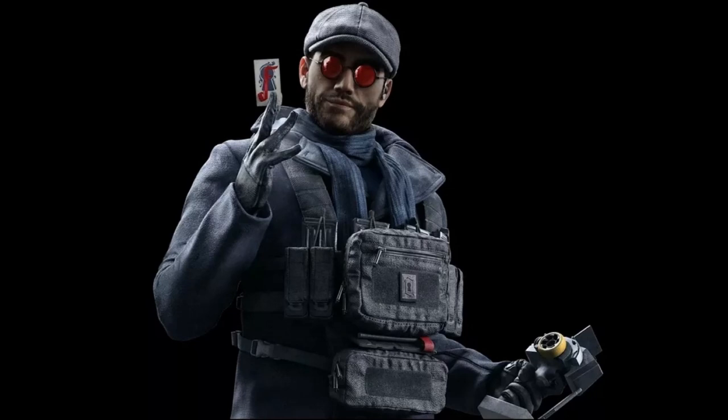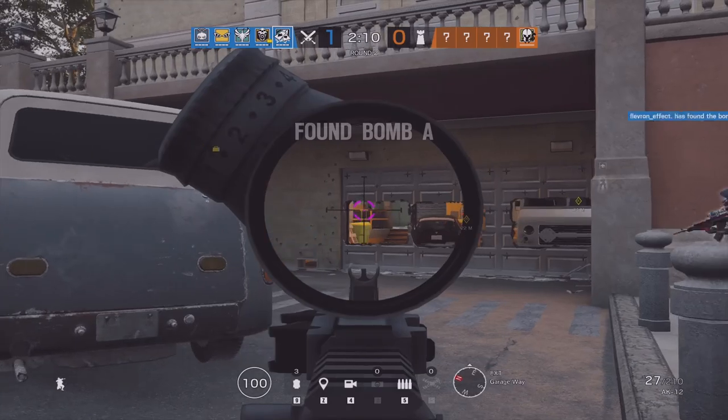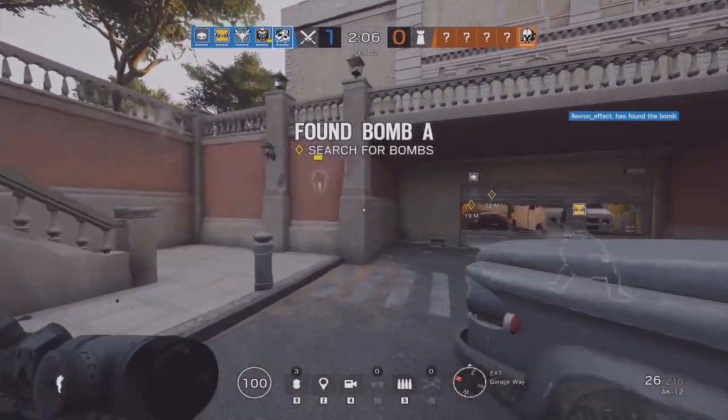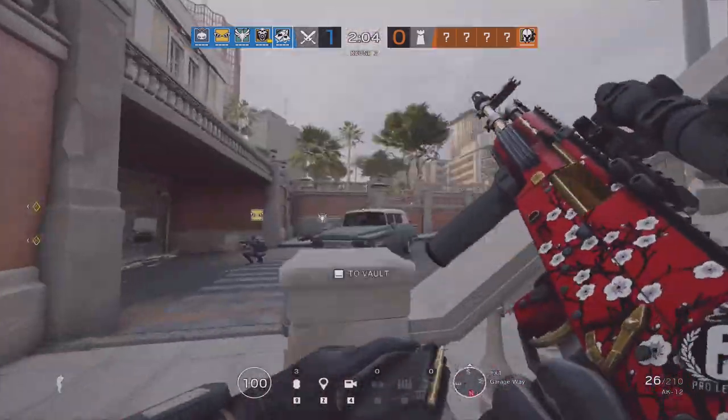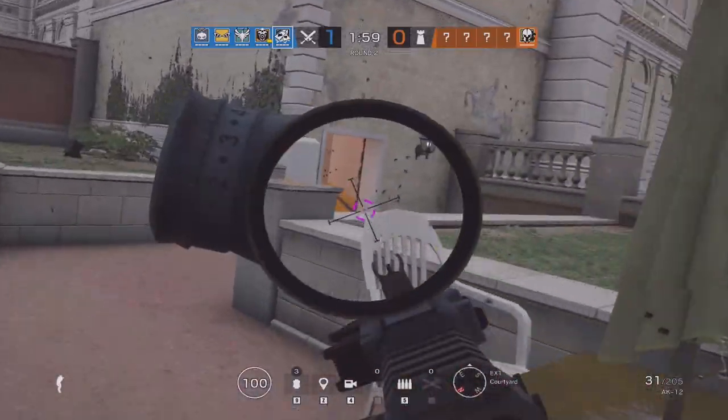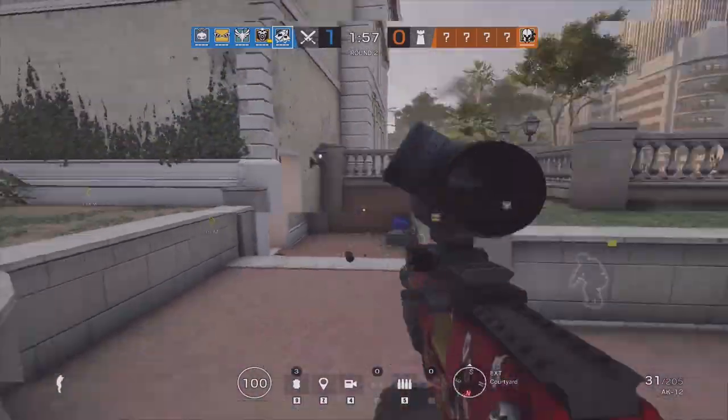His gadget seems to be a remote-controlled explosive — sort of like a Nitrocell RCXD-quality RC drone. According to R6Leaks, he's going to have four of these explosive drones and two normal drones, so in total six pieces of utility to drone a site, give callouts, and more. That's pretty insane, and honestly renders some other operators pretty useless — I can't really see you picking an Ayana over this person if he really has six drones.